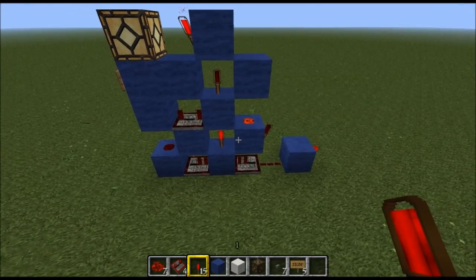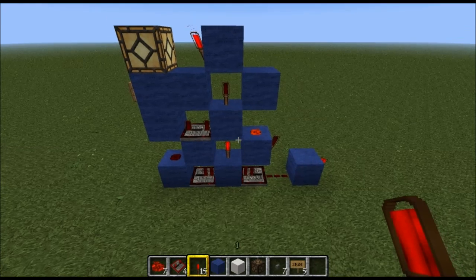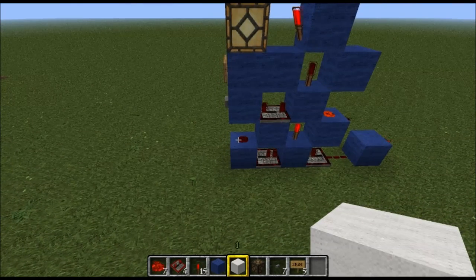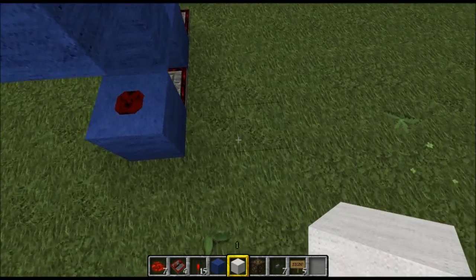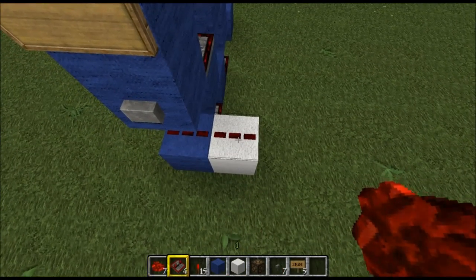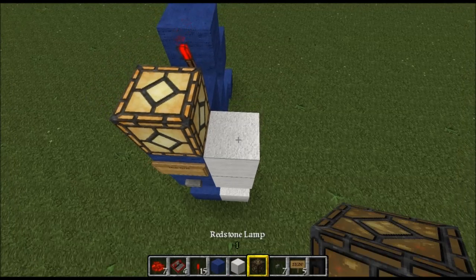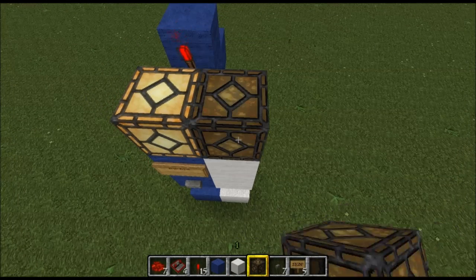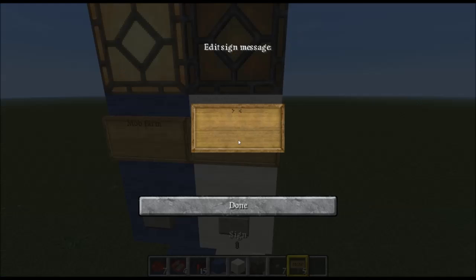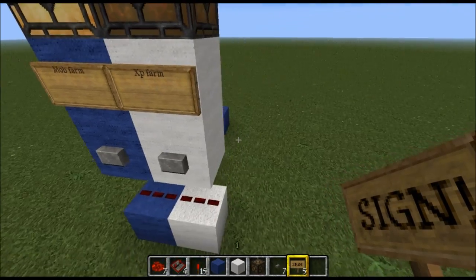Let's do slice two, which will be represented by white wool. It's pretty similar — just the back end is different. So we do exactly the same thing: place a block down, place a redstone dust on top of that block — it will connect to the other one, don't worry about it. Then on top of that redstone dust add two more blocks, then on top of those two blocks add another redstone lamp. Then add your button and your sign — I'll call this one XP farm.